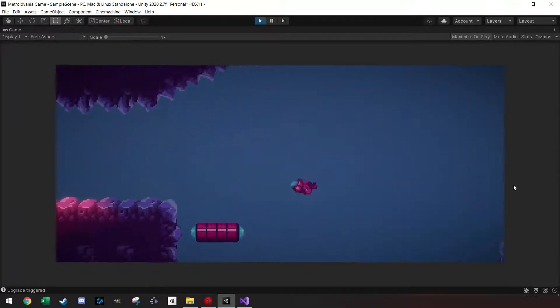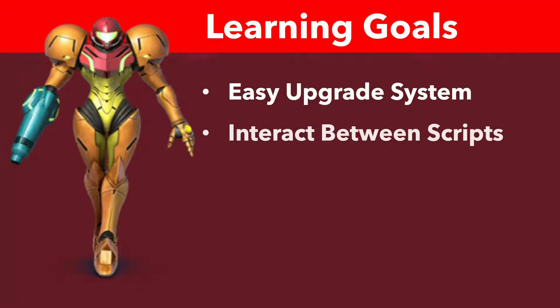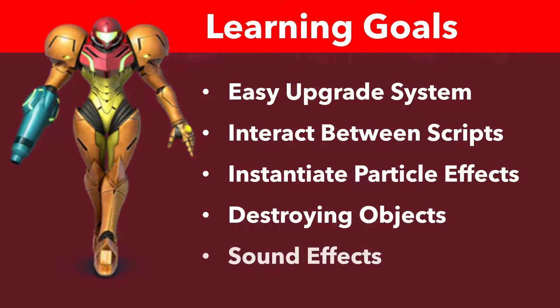So all the abilities which we've created thus far — and by the end of this tutorial you will have learned how to make this simple script, how to access your player controller with other scripts, as well as creating a particle system with a trigger function and some sound effects.